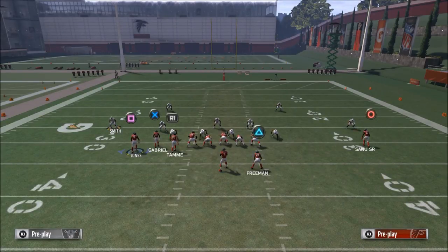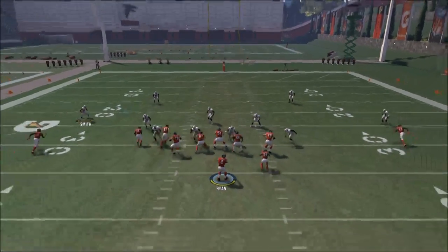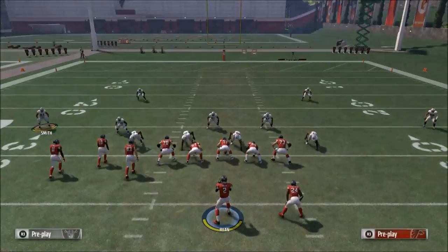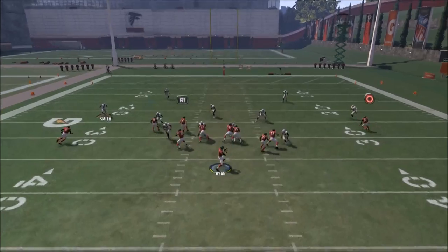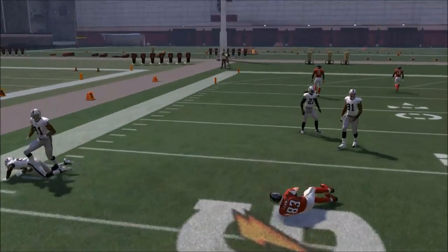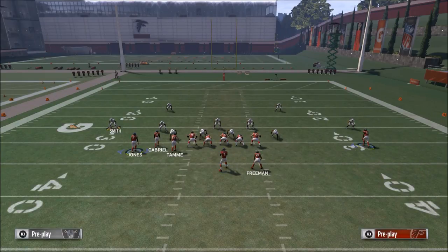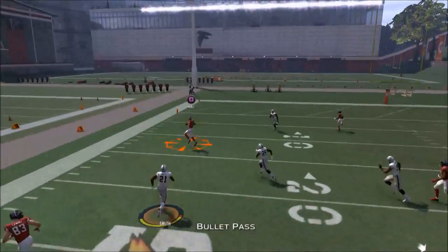You want to isolate one defender and do high-low reads off of that. You can do it through an in route in combination with a streak route — wait for that in route to come across the middle and make an easy completion. Or you can do a corner route combined with an out route, which some people call a bench concept. Your tight end is going to win almost every time, and they'll be forced to play more aggressive Cover 2 to take away the tight end route. What that leaves open is the deep corner route, which will be wide open for big plays.